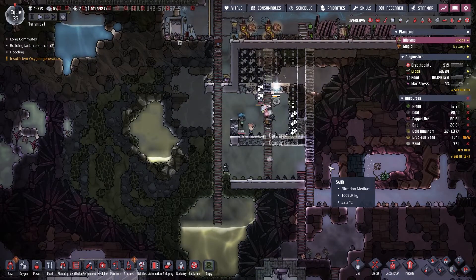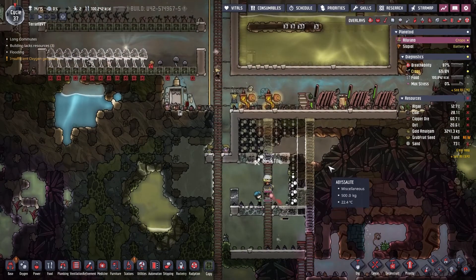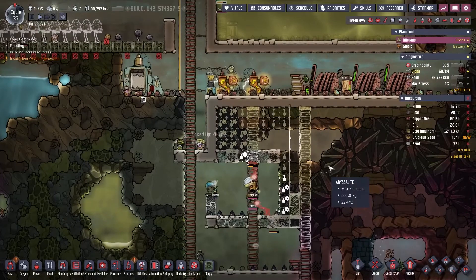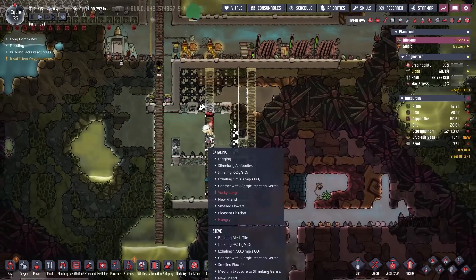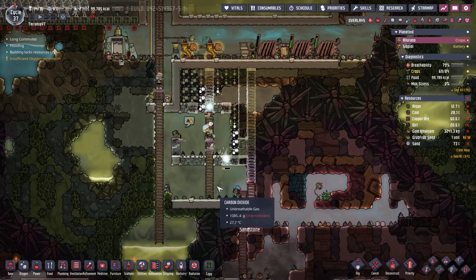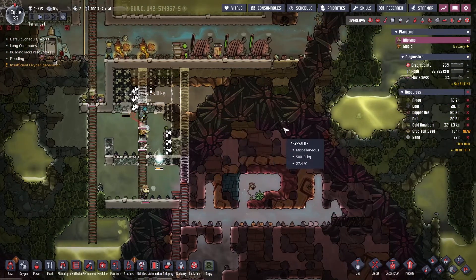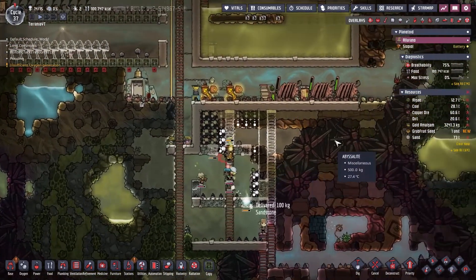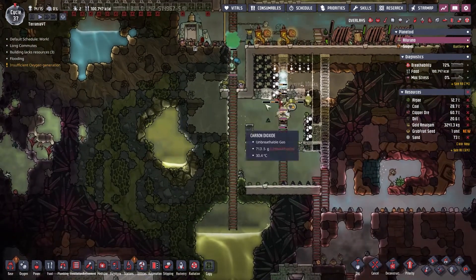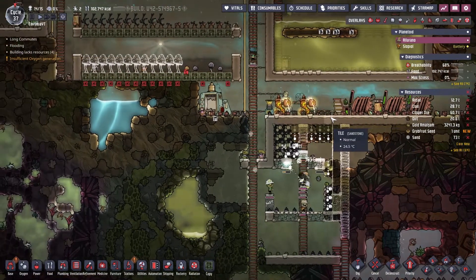New day — cycle 37. What we'll do is we'll eventually build a second ranch next to it for the glossy Drekos, so that way we'll have regular Drekos giving us reed fiber and then glossy Drekos giving us plastic. Then we'll need a kill chamber for any extra eggs to hatch, and we'll just have a whole bunch of them — they'll provide extra fiber, plastic, and meat.